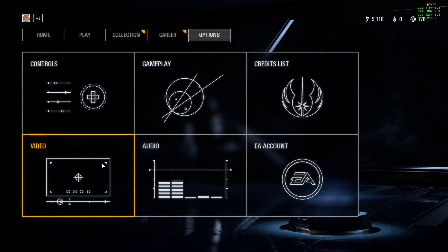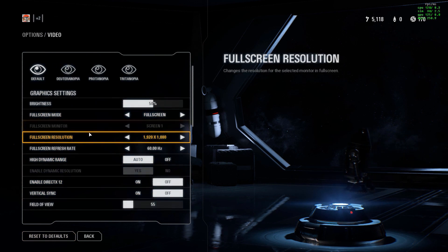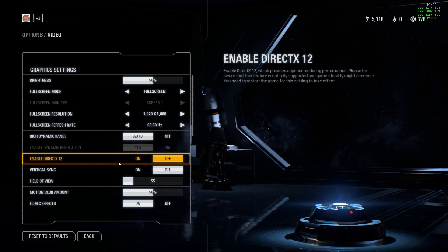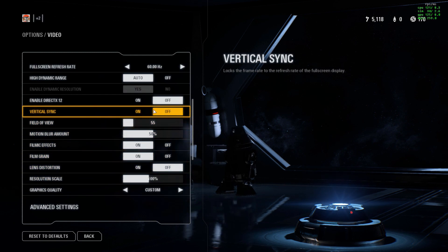What you want to do is go to Video settings. Honestly, the default settings are the best. Make sure DirectX 12 is OFF. I turned on DirectX 12, reset the game, it looked kind of sharper, but my frame rate dropped incredibly to like 10 — I'm not even kidding — and it was unplayable.